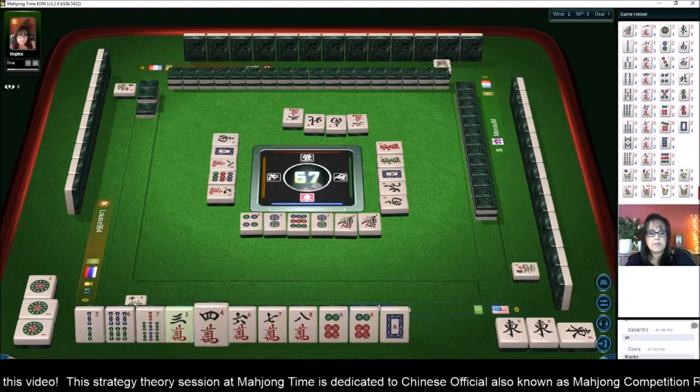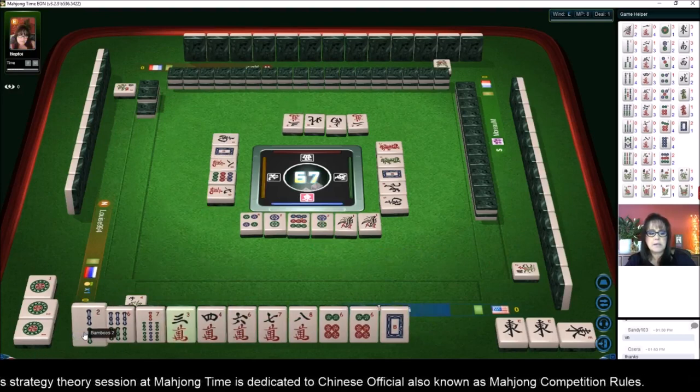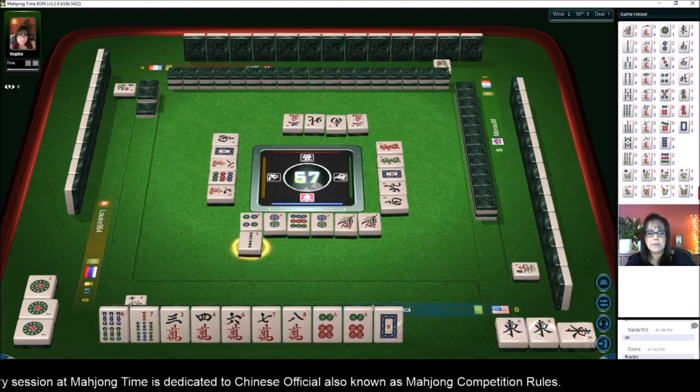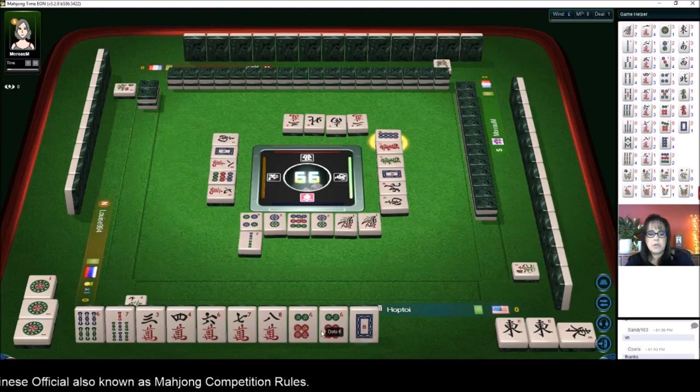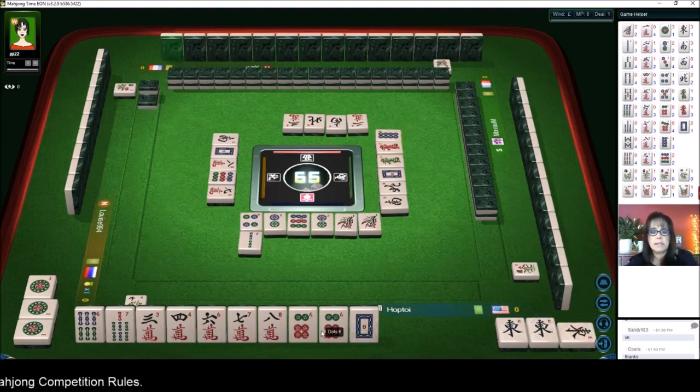We did get a three. We still need — let's get rid of the two bamboo. So we have a pong of east — that's one block, two, three, four. We need a pair, so we're going to wait and see if we can get an eight dot, seven dot, or five dot.